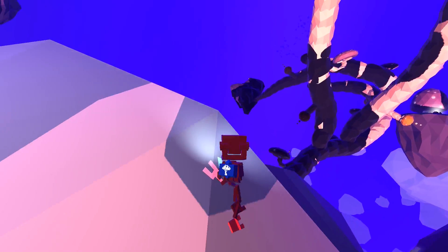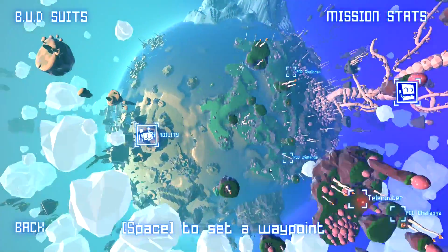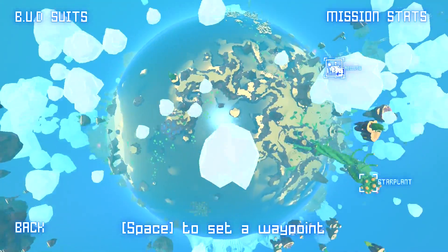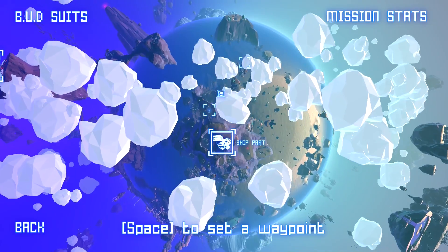It's an entire planet and you have a few little companions that help you along the way. If you hit tab, you get to see — it's called Pod and he is a little satellite floating around that helps you show all the different things. Here you can see that there's a pod part.